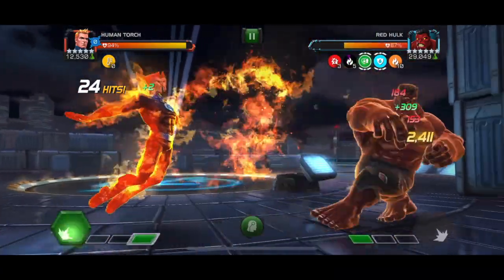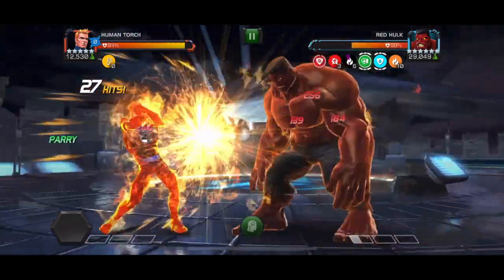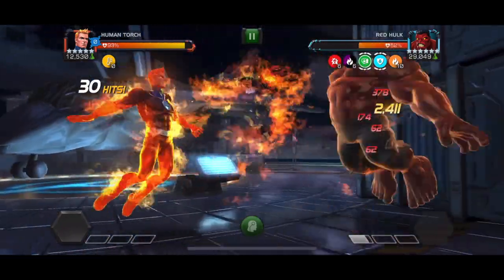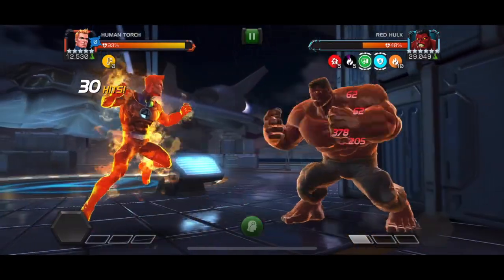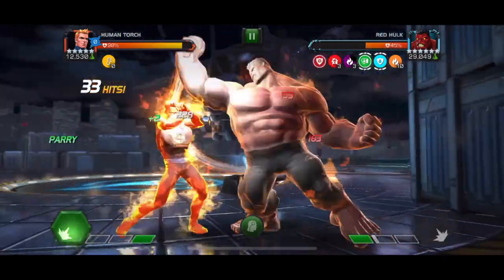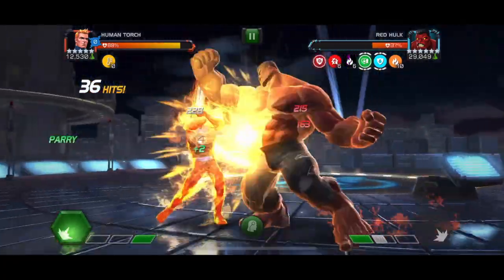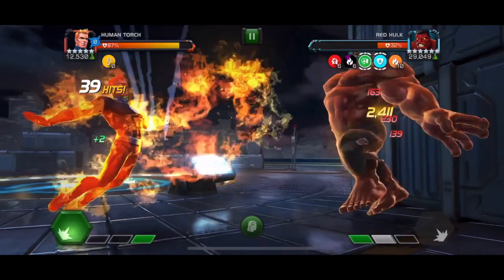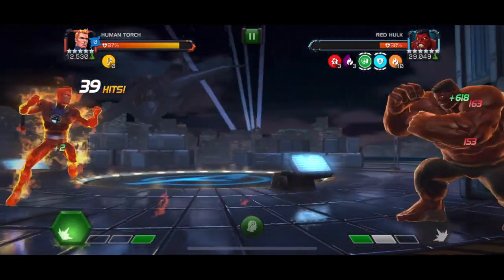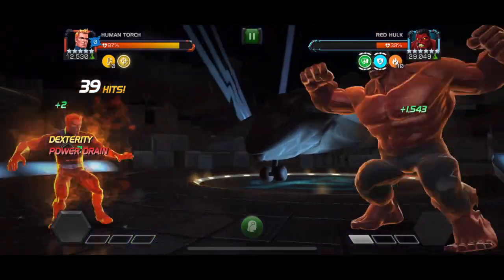Even though it does require an extra synergy to prevent yourself from dying, this is a synergy you might be bringing along anyway, so it's not that big of a deal. You can also see in this fight that I'm planning to punish the SP1 rather than pushing him to the SP2 — that's just personal preference. If you're comfortable pushing him to a Special 2, the Power Struggle node will let you get one of your own, and using it will put a stun on Red Hulk, letting you get in at least 6 additional Nova Flames if you're quick about it.